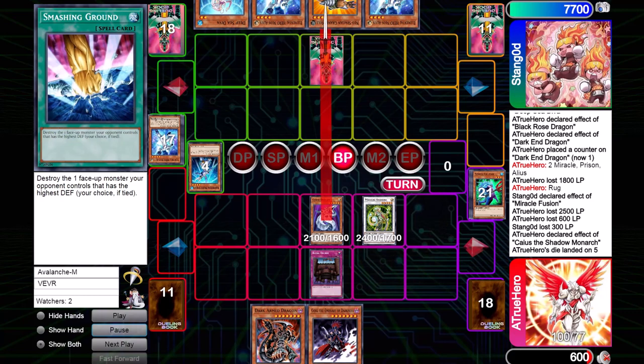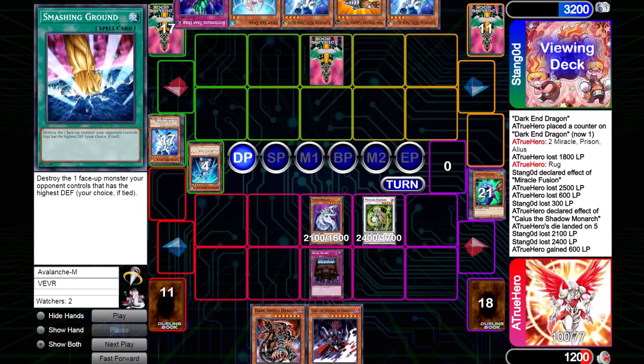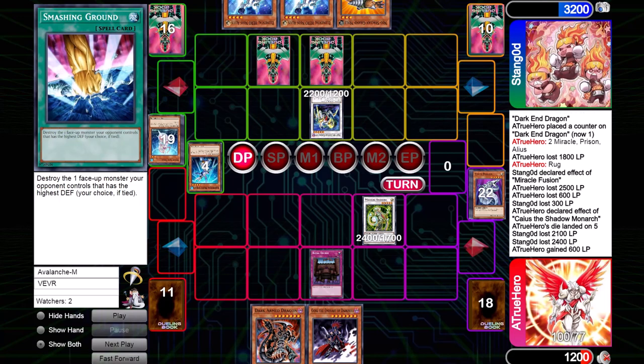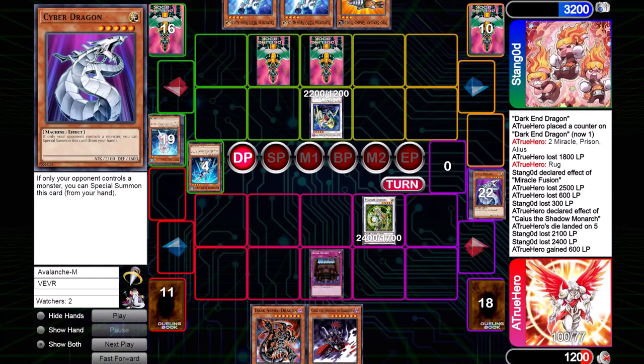I know he has Grand Mole, but I'm not too worried about him Grand Moleing my Android because he'll take 2100. He draws Deep Sea Diva — a really good draw — makes Cataster, and here does a bit of a misplay. Instead of attacking Android and contacting into Kamionwizard to clear my board, he leaves my Android on the field, which gives me a chance to win. I have Royal Decree set, and he more than likely has two trap cards set. I only have one Caius in my graveyard, so if I pull Caius next turn, I can tribute Android for Caius, banish his Cataster, attack direct for 3400, and that's game. But things didn't play out that way — I pulled Dark Grepher.